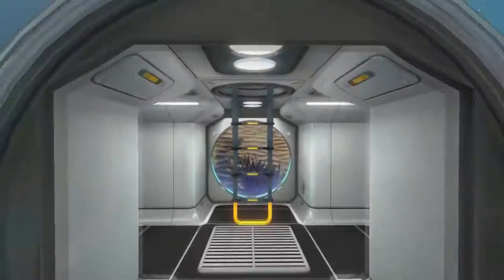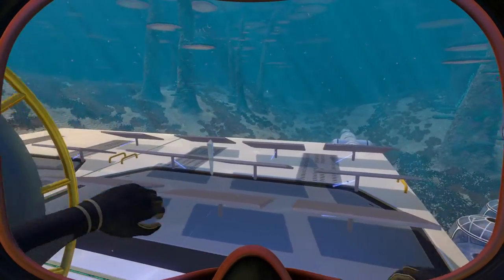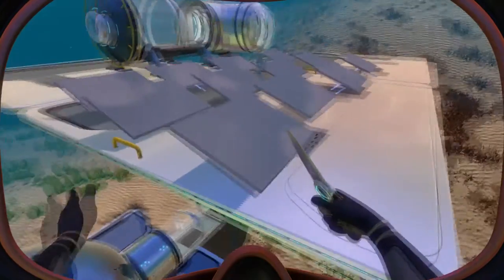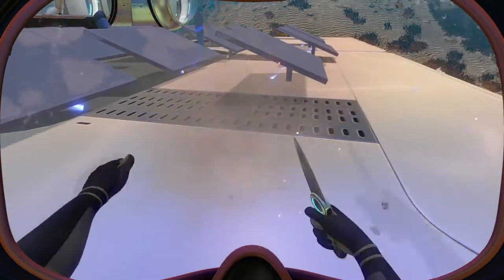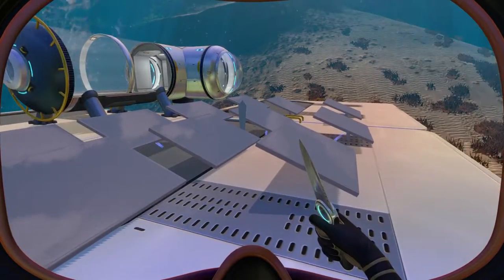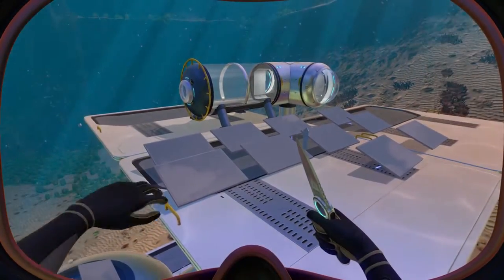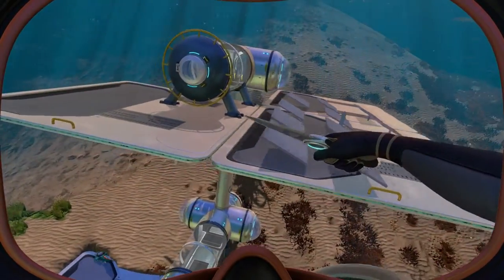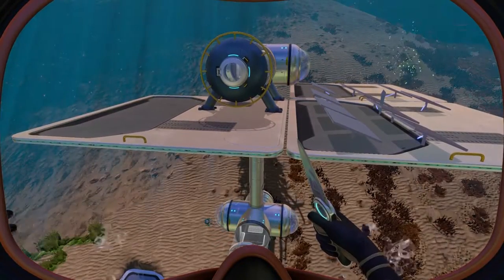Next I'll take you up to the solar panels. I'm going to pull my knife out — I'm not sure how long this has been in the game — but if you actually damage any power sources now, you can destroy them, there's a sound effect when you strike them, and there's a little electric animation once you've hit them. I can imagine in the future, enemies near your base might target and try to destroy your power sources.